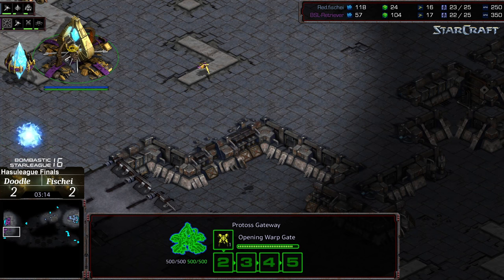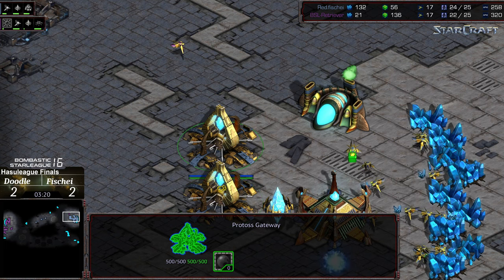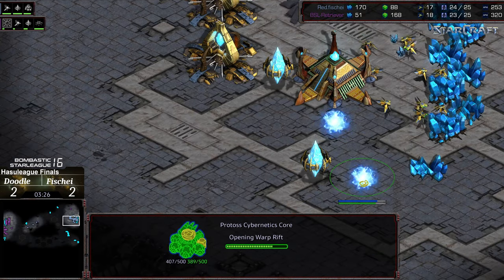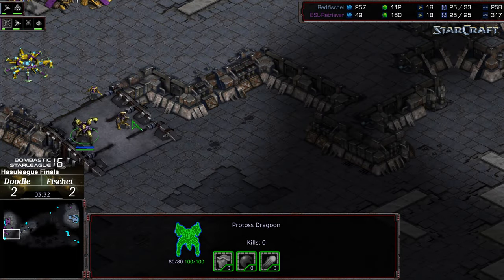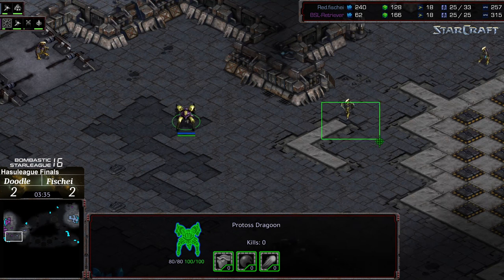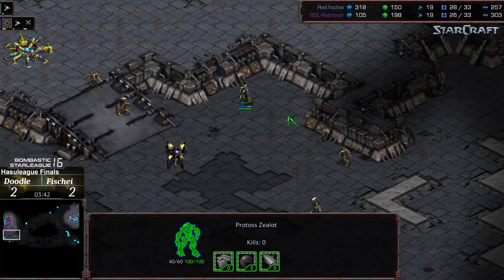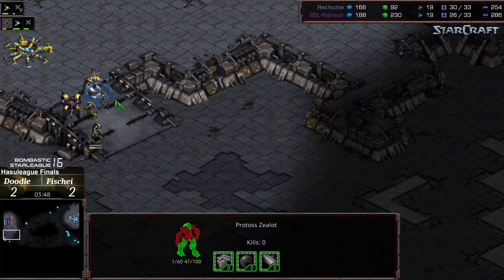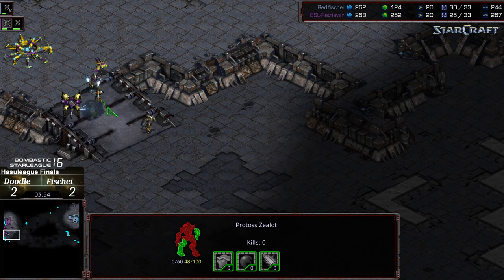Zealot's already tasted blood. Shield battery defense on the front. Doodle holding to see whether there's any follow-up zealots, although he probably shouldn't be suspicious given that all of Fisheye's probes are in gas. Three zealots marching across. A little difficulty shuffling across the front to get that first dragoon out. It's going to be a while before a second dragoon is produced. Fisheye's zealots having scattered problems, getting boxed in. Some nice defense — the probe pulling off the line. Nice defense overall from Doodle.